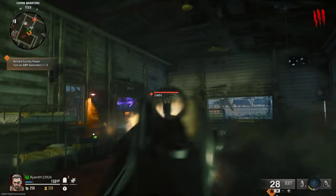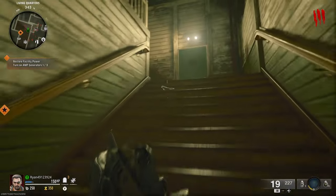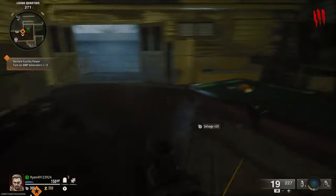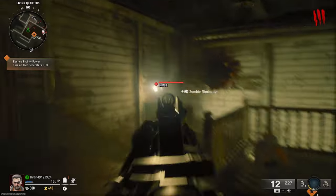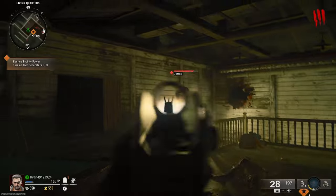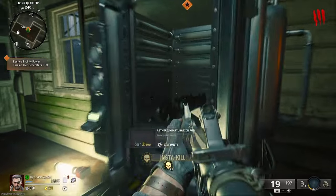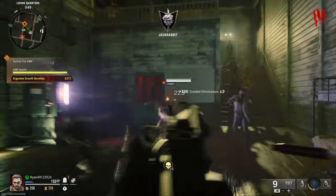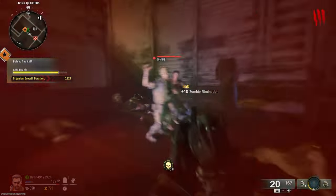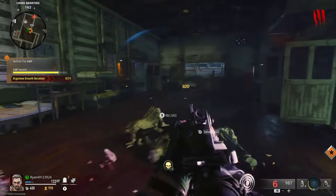The door costs 1,000 points, so once you've saved that up, open it and the generator will be in this room marked with an orange indicator. I'd recommend activating this generator only when there aren't too many zombies in the round, because the rounds can get quite tricky. Once you've cleared most of the zombies out, activate the generator. There'll be a timer, a yellow bar, and zombies with purple eyes will start attacking it — only certain zombies do this, not every zombie on the map.